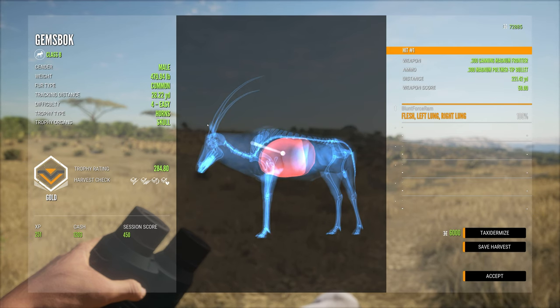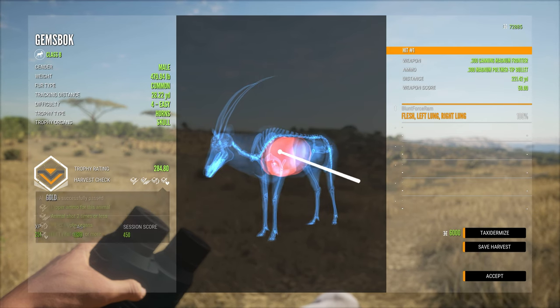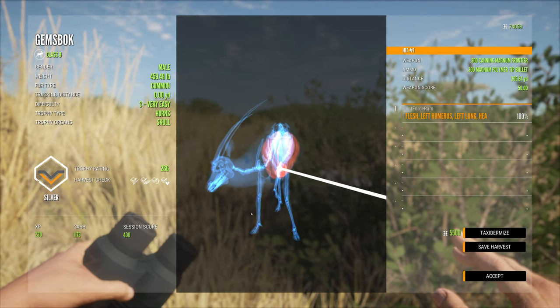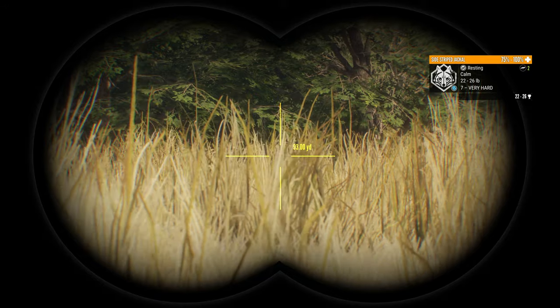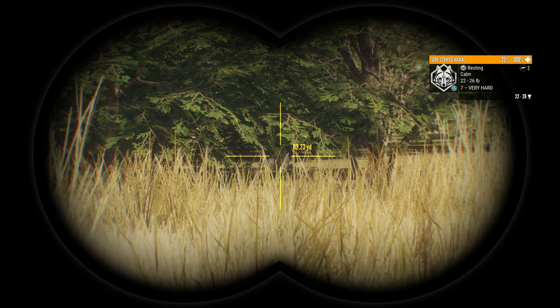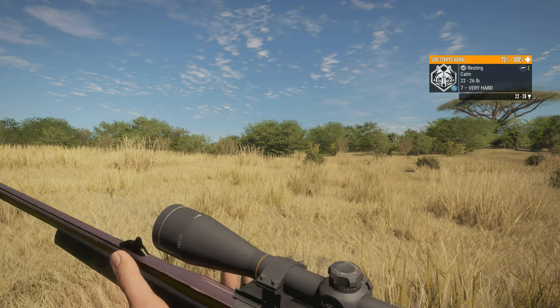Easy $1,200 cash with a 200-something yard double lung shot. But I was really proud of the 305-yard double lung heart shot on the second one. Now while I was picking that second one up, I spotted some Jackals — there's one under that tree — and I thought, what the heck, I'll give it a shot.